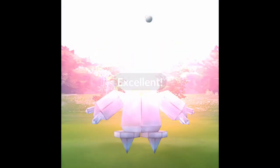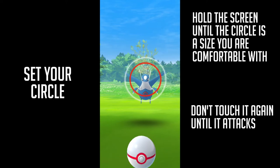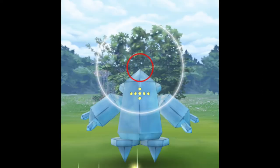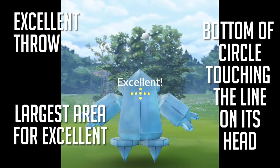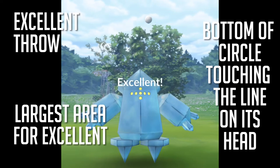I'm going to use some old footage from Latias to show you how to set the circle. Basically, hold the screen until the circle is the size you're comfortable with and then don't touch it until it attacks. Here's the size that you want — the bottom of the circle touching the line on its head right there. That's probably the biggest circle you can make for an excellent throw.